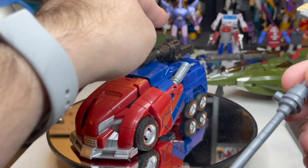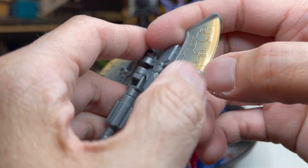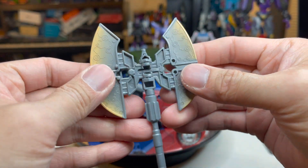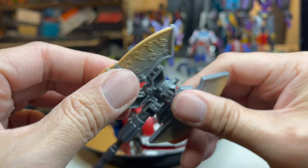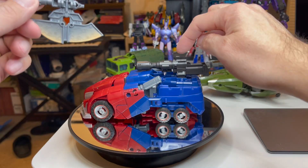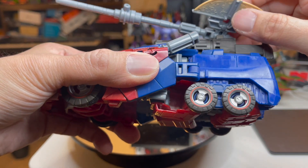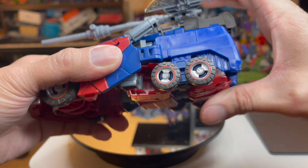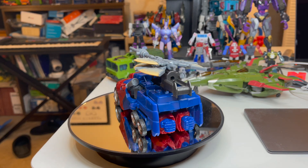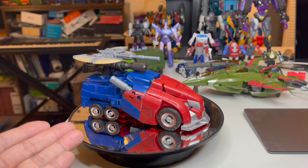What else can you do with the axe? You can actually add that on as well. Open it in the middle - there are short pins here that are supposed to hold it a little better. It's supposed to be another cannon, and this square attaches right here. I don't know if that's such a great look, but there you go. You can take the handle off and maybe it'll look a little more like a piece of the weapon - that's something you can do also.